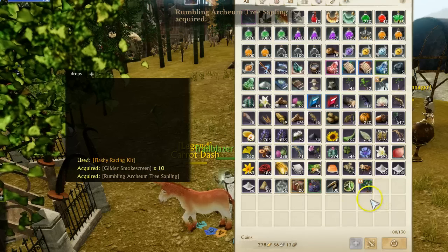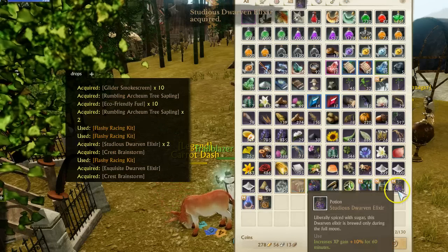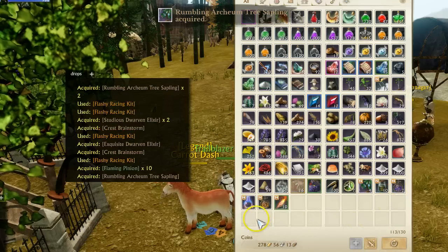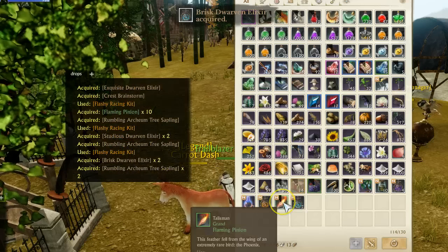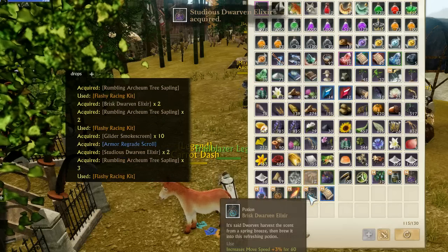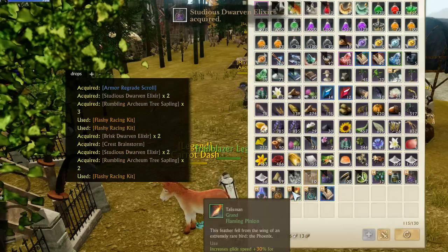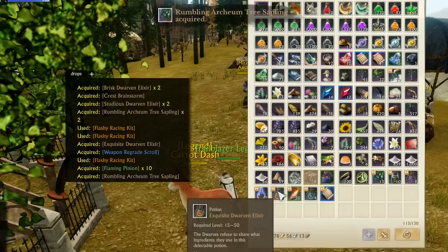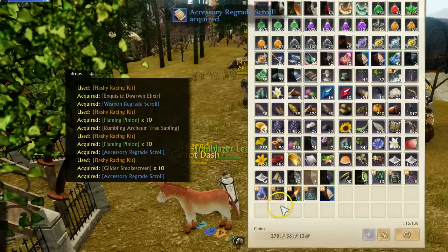We picked up a rumbling archaeum tree sample - picked up two of them - eco-friendly fuel, a 10% XP potion. A lot of new items in here that are just crazy and different. We got flaming, increased move speed by 3% for 60 minutes. Regrade scrolls, the glide speed item from the cash shop at 30% for 30 seconds. We also have a labor potion - this one does 500 labor, no cooldown.